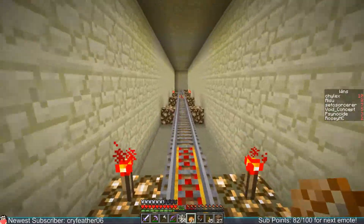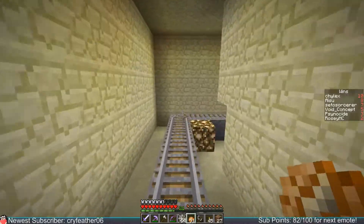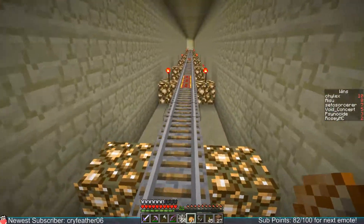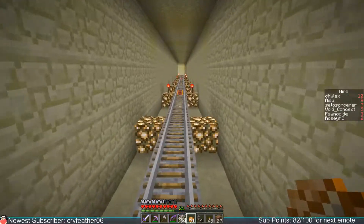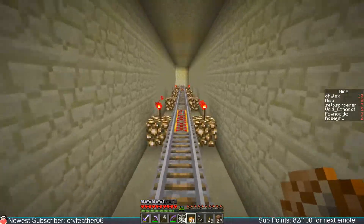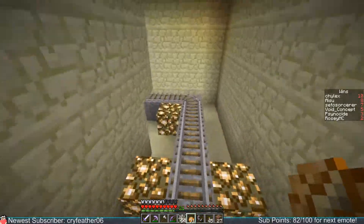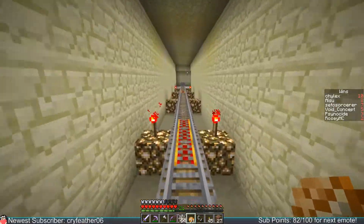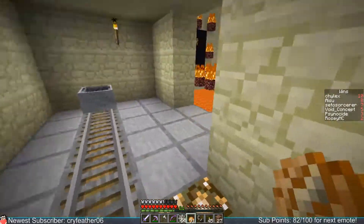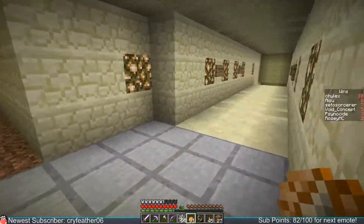I just got a freaking iron ingot from that zombie. Good, nice. By the way, you heard there was a Discord? Yes, there is a Discord. I think I see the sign that Chillix was talking about. So let's go this way and maybe something like looking for the wall. Some sandstone stuff over there.